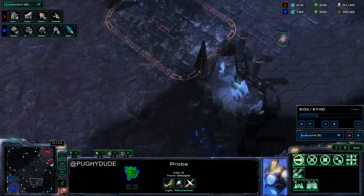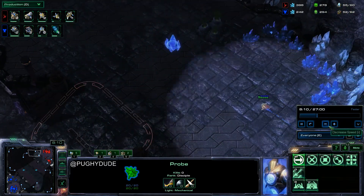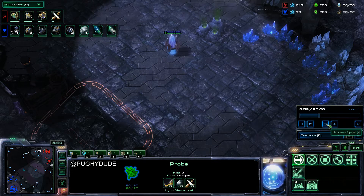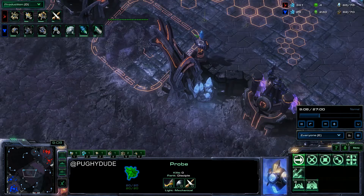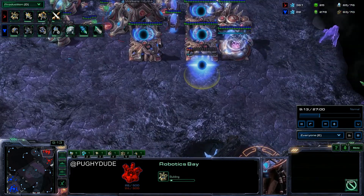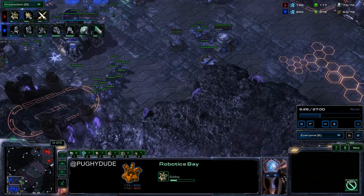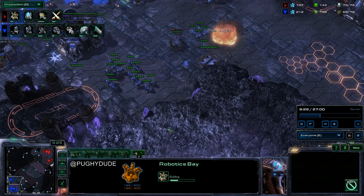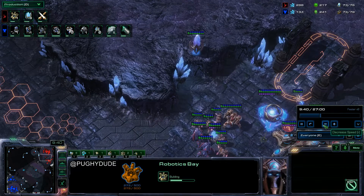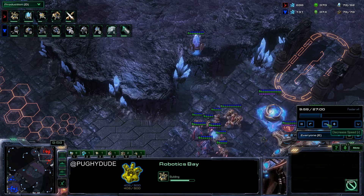I have a really good habit of building pylons everywhere — that's actually my specialty, what I'm known for, along with observer placement. Immortal, plus one, robo bay — we've seen this every game. I feel like Colossus is much more viable now because if you go high templar first and they go mech it can be nasty. You need splash to deal with the bio, and only splash can deal with it once they get medivacs out.